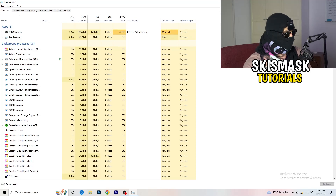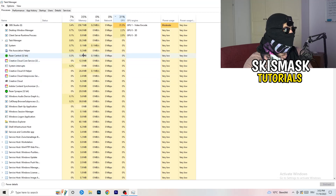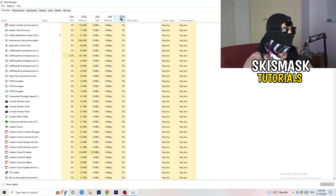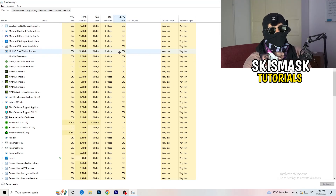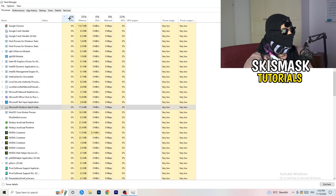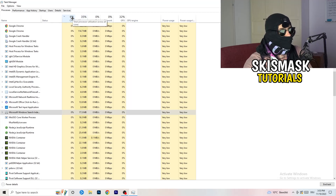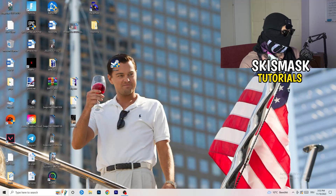Next, go back to the Processes tab. You'll see Applications and Background Processes, along with CPU and GPU columns. Click on GPU first to see which programs are using the most GPU. Right-click any non-Windows process using too much GPU and click 'End Task'. Then click on CPU and do the same — end tasks for programs consuming too much CPU. Once finished, close Task Manager.